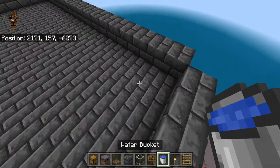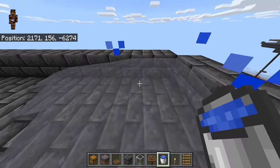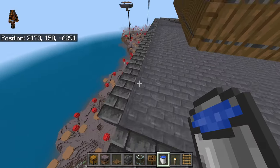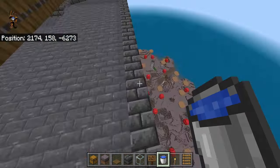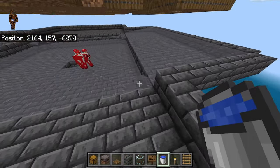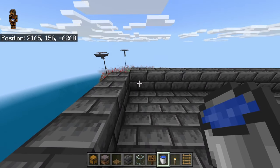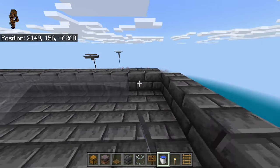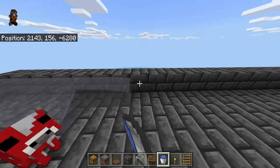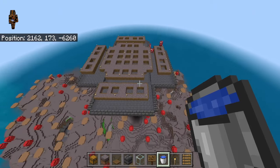Grab your water — the last step is to go over here and place water source blocks all along the back wall on all sides, going clear along the edges. If you counted correctly, the water should stop right at the edge in this area. Do this on all sides, placing water sources all along the back block of the walls.